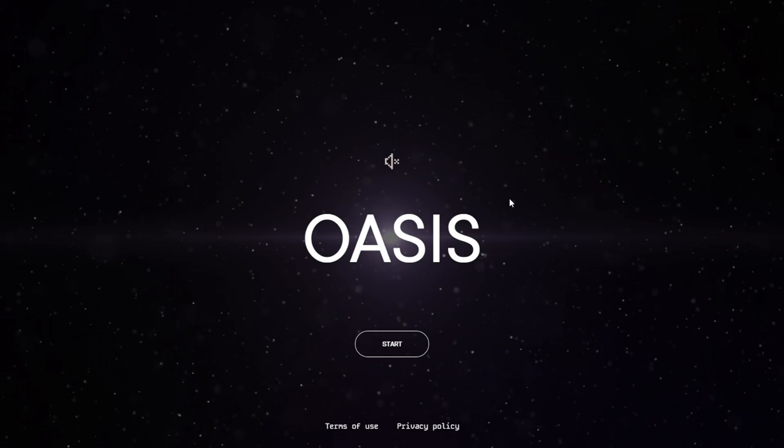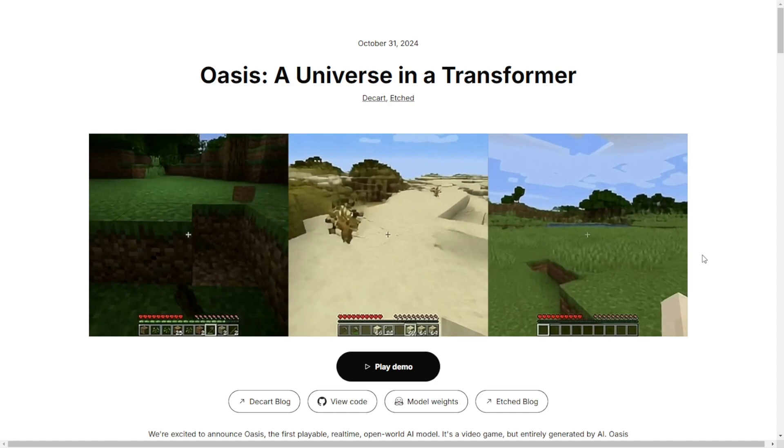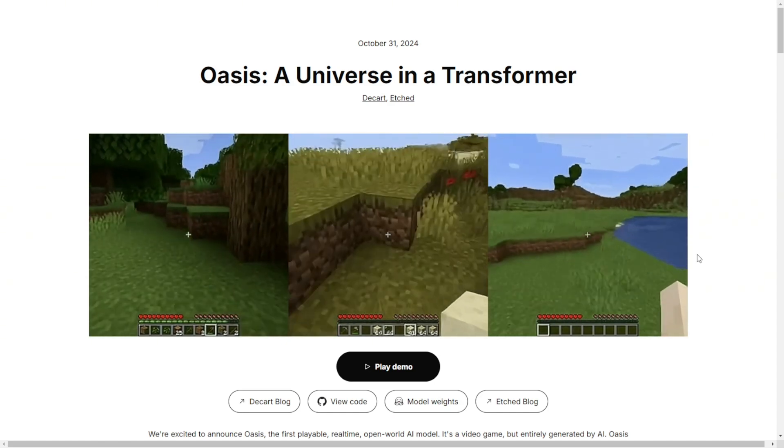You can try it yourself on their demo website. Today we're going to explore this website and its real-time generation capabilities. Every scene or in-game world will be different each time we enter the game.